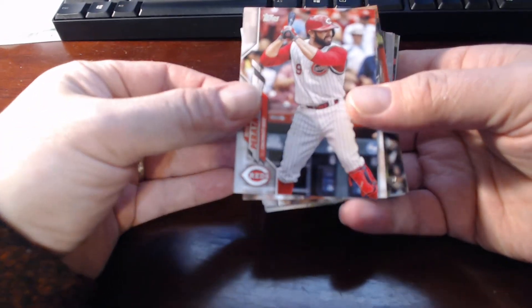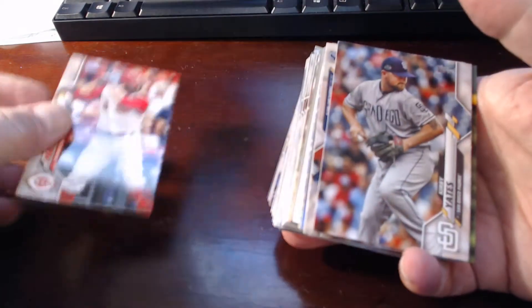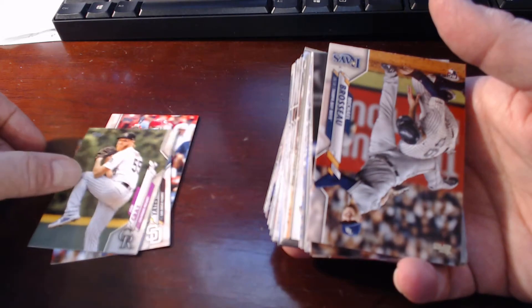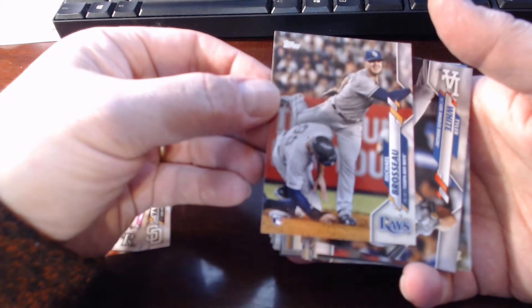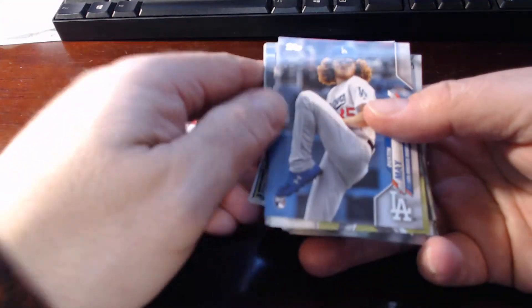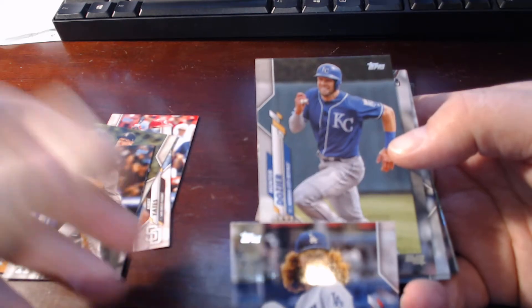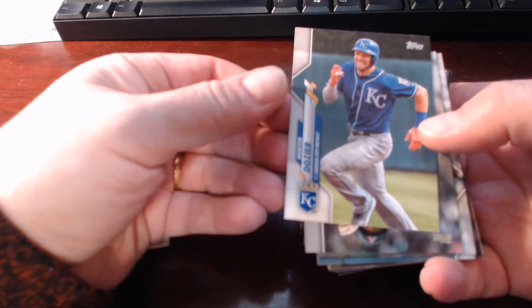I'm not going to sit here and go through everybody's name. I'm going to see if I see anything parallel-wise or big names and we'll just kind of take it from there. They're going to be all flipped around each way, and if I see what I think might be a short print, I'll let you know too. There's a big Aaron Judge card coming in, Michael Brose of the Tampa Bay Rays, Tyler White. Dustin May from LA looks like Clint Frazier with a big puff of hair.